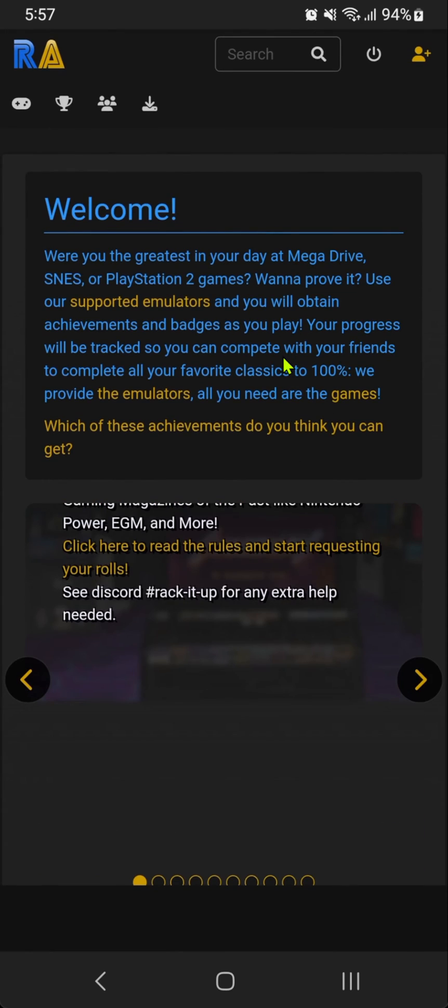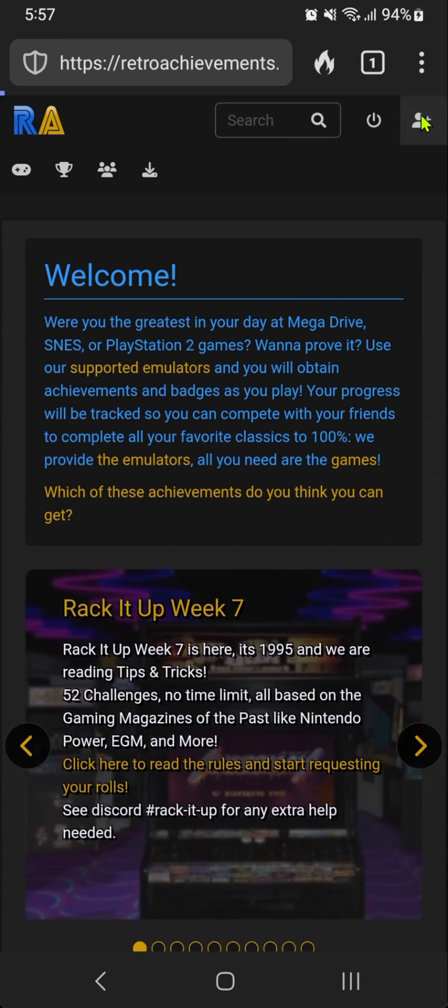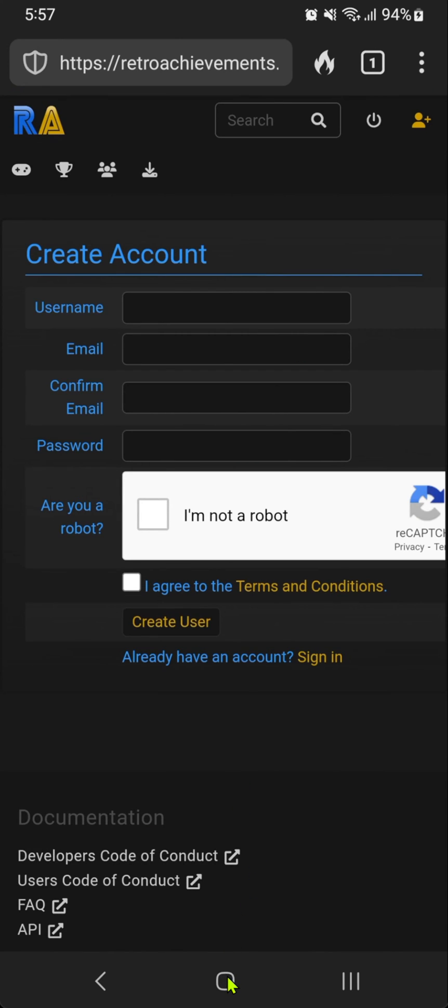You need to create an account on the RetroAchievements.org website if you don't have one. Then go to DuckStation.